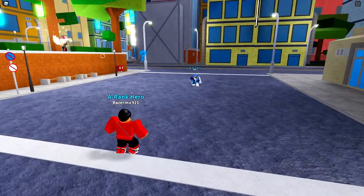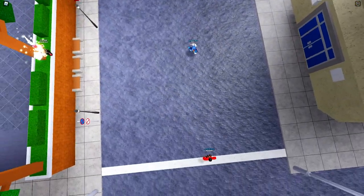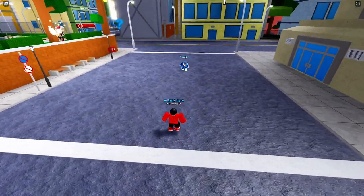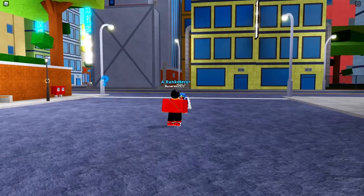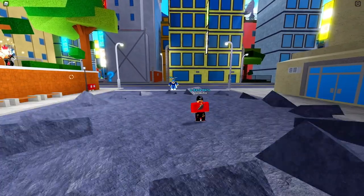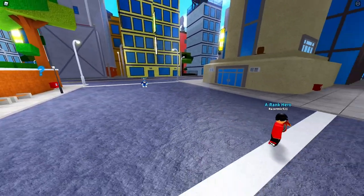The next move is Detroit Smash at around 40 mastery. It's a close range attack but covers a decent amount of distance. It does close to the same damage as Texas Smash and gives a decent stun — 72 damage.